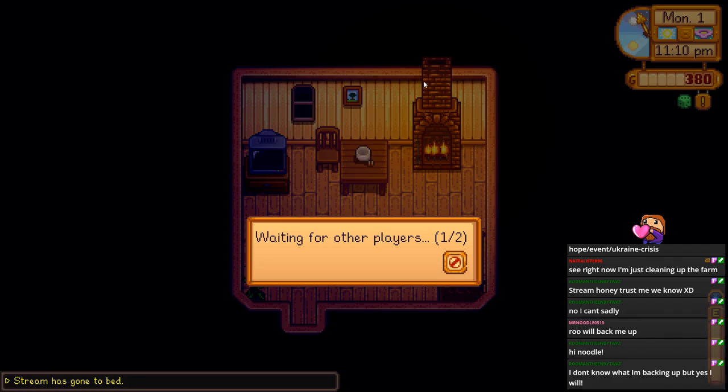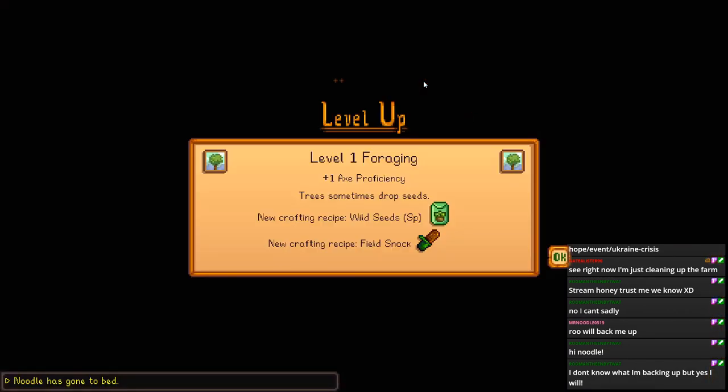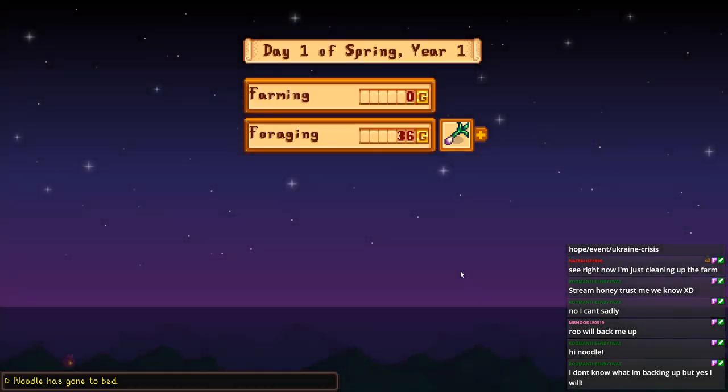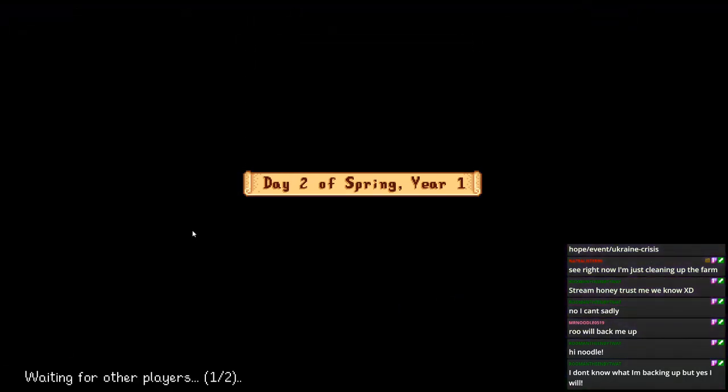The TV tells you things in the mods I'm running - it'll tell me my luck, the weather tomorrow, and if there's a special program that teaches you a recipe. So I don't really need to watch it manually. Noodle hit the wrong button - she's used to playing on Switch and on Switch the A and B buttons are backwards, so she's struggling. You have to get out of bed and get back in. There she goes, she figured it out! Everyone put some claps in the chat for Noodle - let her know she did a good job.